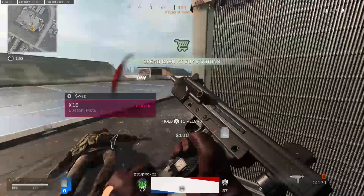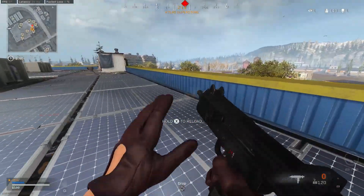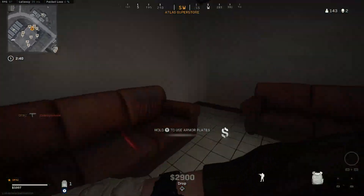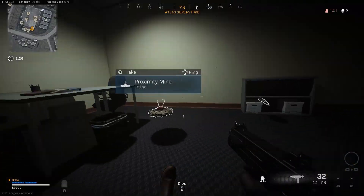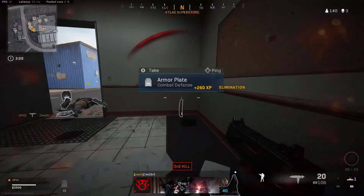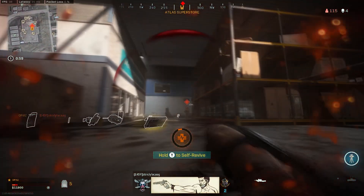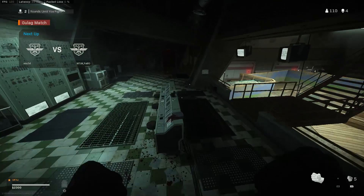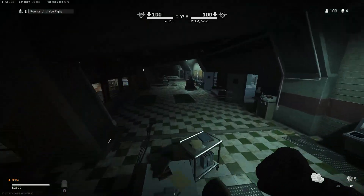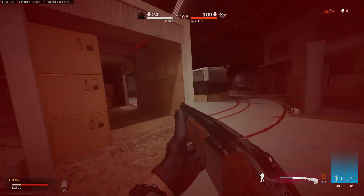Where did my aim assist go? What the fuck? Why'd this shit steal the guy? Dead silence and stopping power shouldn't be in the game — remove Ghost, Dead Silence, and Stopping Power. I swear the game is gonna be so much more enjoyable and fast-paced, at least without Ghost.